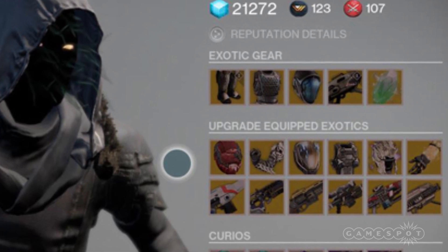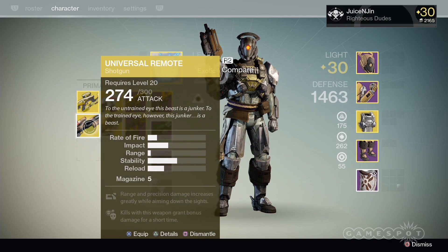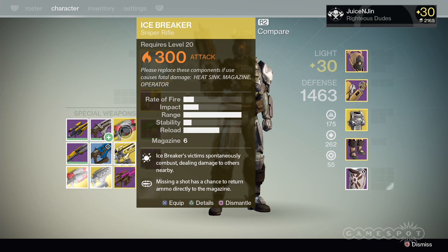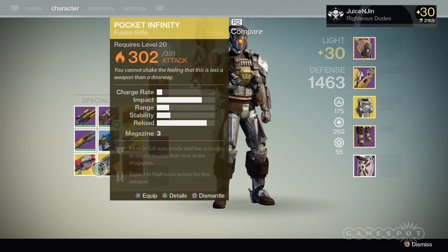Each upgrade will require you to have the old version of the exotic and an exotic shard to purchase it. Once you purchase it, however, you'll lose all the experience you've gained for the item and will have to re-level it. Therefore, if you happen to have duplicates, it may be wise to use the non-leveled version and upgrade that, so you don't have to lose out on using one of your stronger weapons or armors.